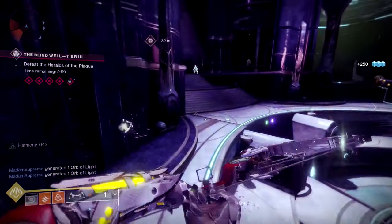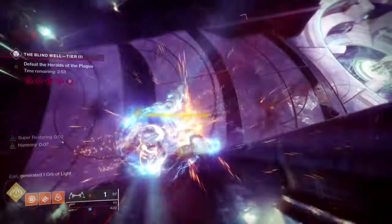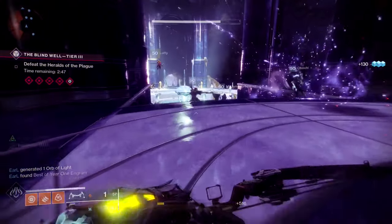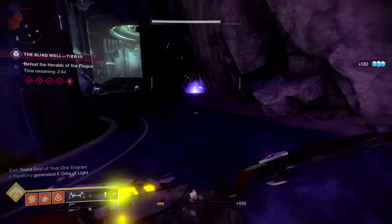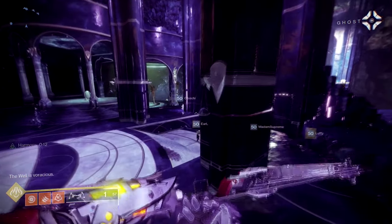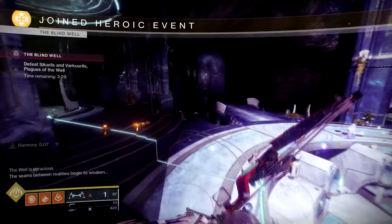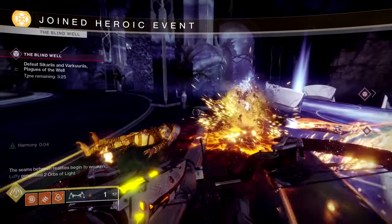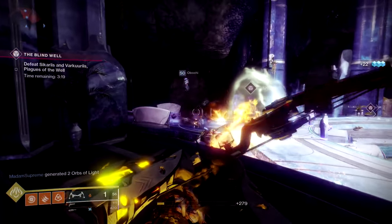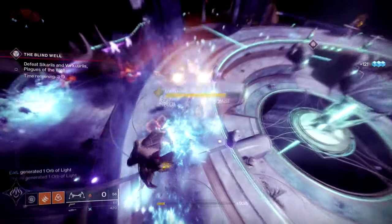You'll have to generate 250 orbs of light to neutralize the Thorn's intrinsic darkness. Easy enough if you have masterworked guns or supers. If you're having a really hard time with this you can jump from event to event in the world and grab the flags — those flags will give you super and ammo. Use your super, get all the orbs generated, then move to another area and come back to the flag. If you're having a tough time, just go to the Blind Well — it was amazing for this.